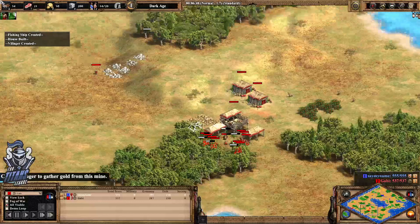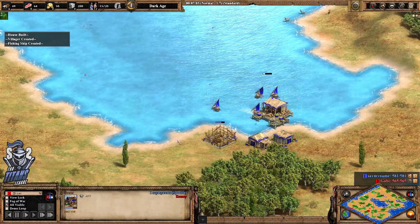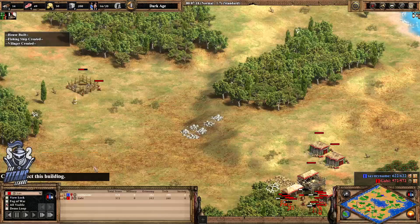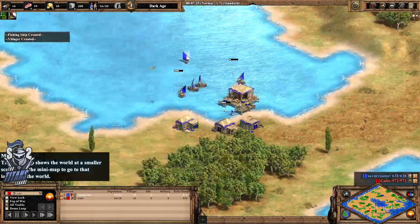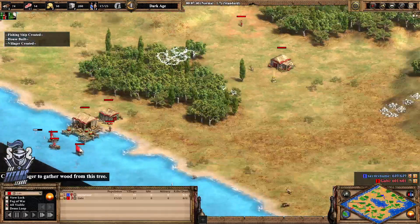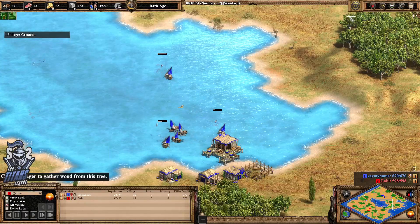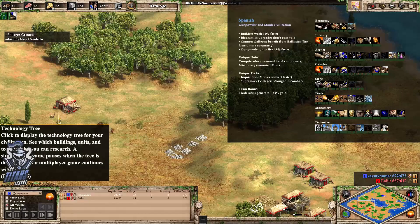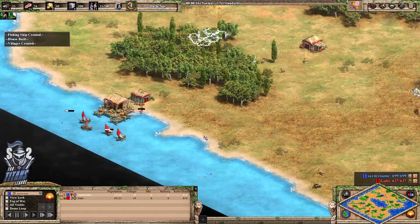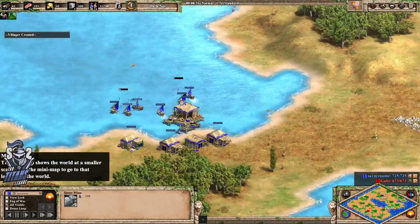I have to see if either player is going to make it there first. Yellow is just saying he can defend all these houses at some point, or Gabi is just going to boom. In fact, the fishing boat count is starting to really favour yellow here — Gabi is a bit slower on the fishing ship production. I don't think Spanish actually get a training time advantage there, so I'm not sure if it's really going to mean Gabi ages up faster by any consequential amount, or if it just means yellow starts pulling slightly ahead on food.